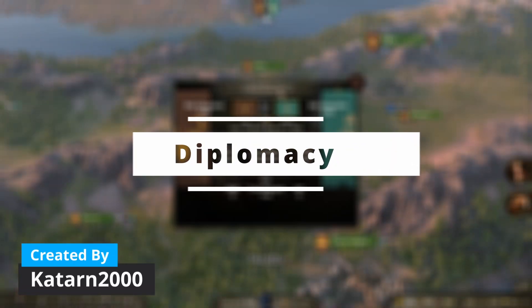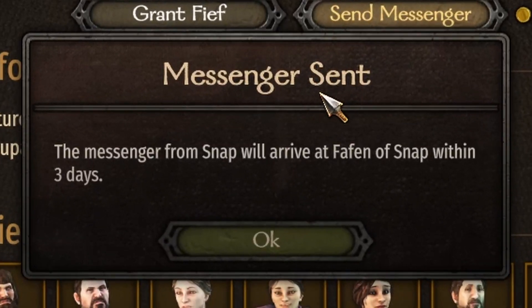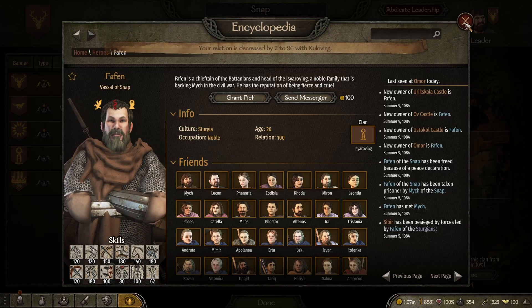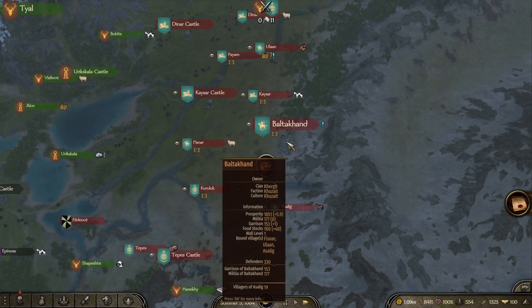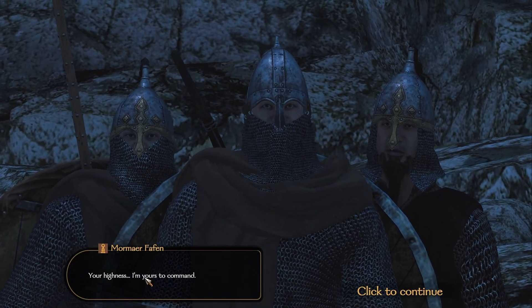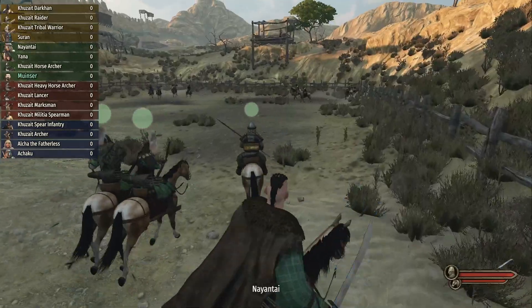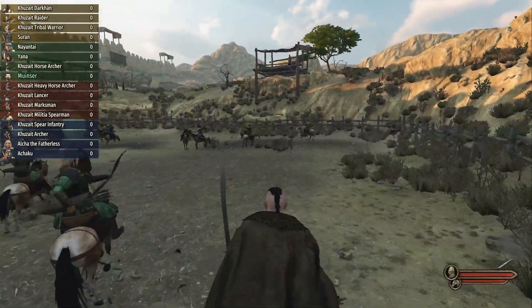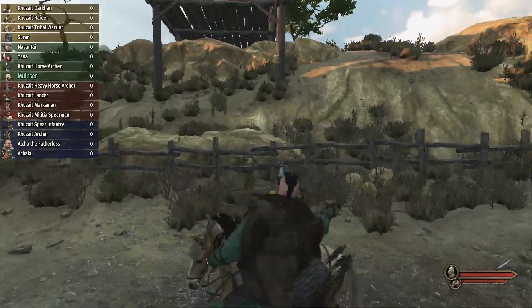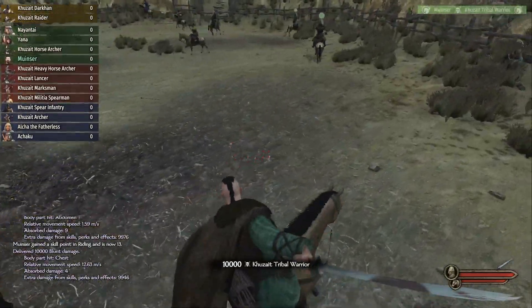Diplomacy adds more variety to kingdoms and brings many features that just make it a lot more fun to manage. Honestly the most useful part is the ability to send a messenger — for me the most frustrating part of Bannerlord is the never-ending cycle of chasing somebody down that you just can't quite find. This makes it so simple: you just click on the character page and send a messenger for 100 gold, wait a few days, and then you can speak to them directly. After using this feature it's so missed when it's not there.